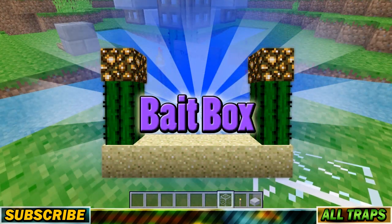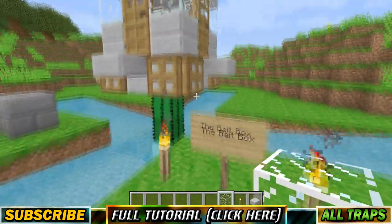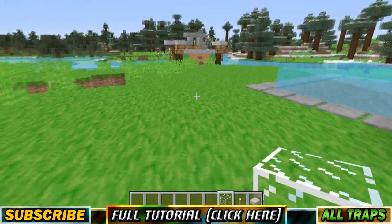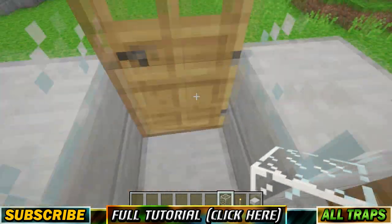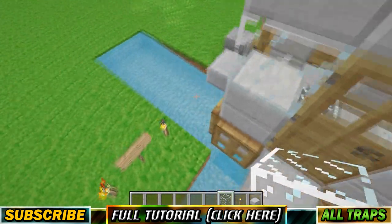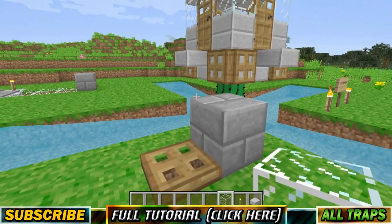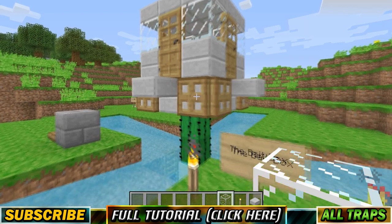Trap number 3 is called the Bait Box and you need to do a little bit of parkour for the magic to happen, but it's really not a big deal — if you know how to jump in Minecraft, you'll be just fine. This is a lure trap: you bait some monsters, get them to follow you, do your little parkour, open the door, close it, and you're in. They fall into these water paths around you and eventually hit the cactus in the middle and get poked to death. All their drops fall below to a collection point where you can safely exit.